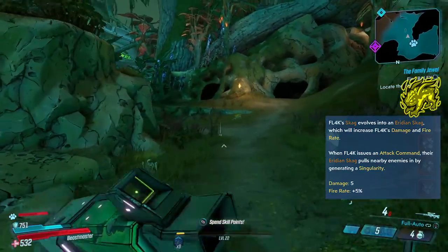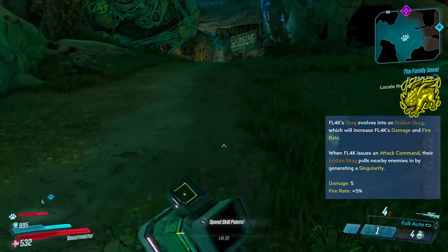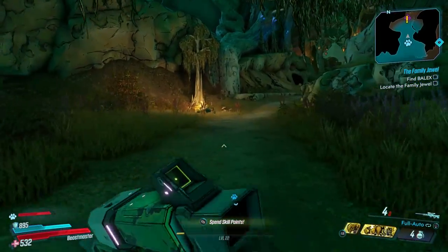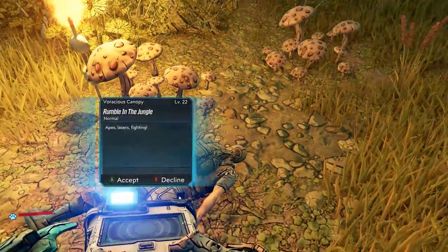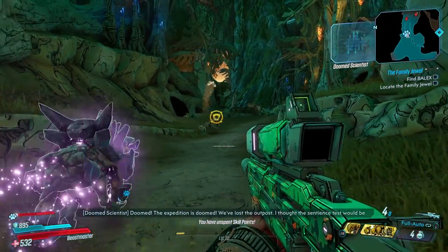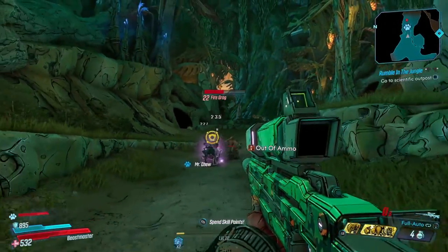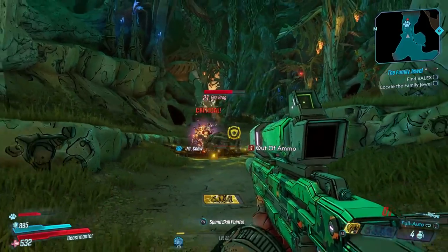I didn't get much time to try out each of the different pets — I had to restart this part of the game 3 times to be able to show them all off. But from playing each of the pets early game, I liked all of them. Each of them suited a certain playstyle. If survivability was a problem, the Spider Ant is good. If you want to increase all of the damage you can do, the Skag is really nice — it honestly feels like you're playing with somebody else. The Jabba is better than half the players I play Borderlands with.